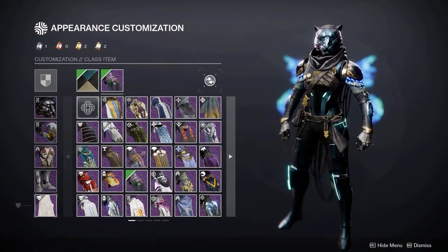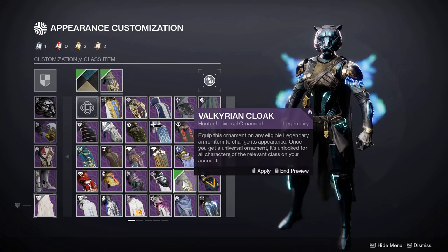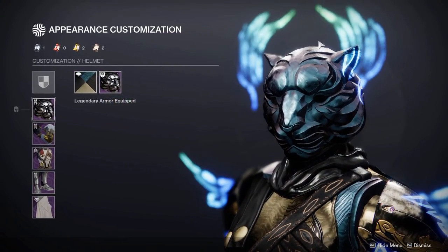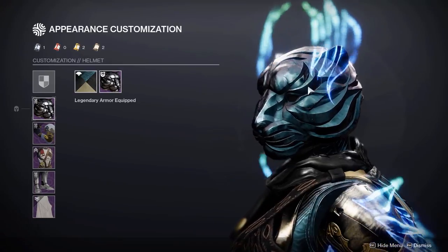One final thing you should know about this ornament is that it acts the same way as the Guteria helm, removing the hood of any cloak, and when using the Solstice 2019 ornament, it creates this really unique look.